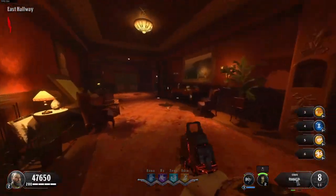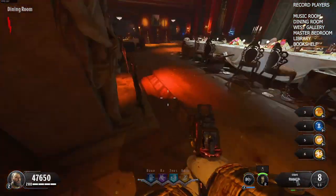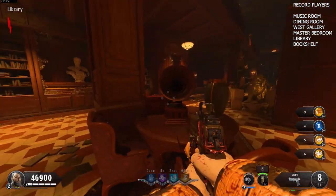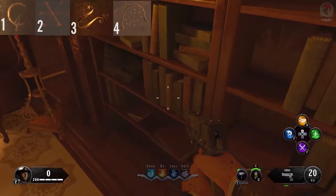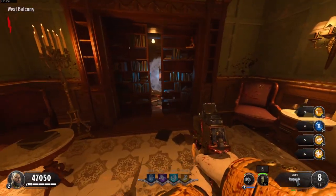Once you've opened up the doors of the map, you can go to the record players. You've done the music room one already, so now go to the dining room one, the west gallery one, the master bedroom one, the library one, and then the bookshelf one — which is a secret Easter egg location. Get four symbols on screen — shout out to Mr. Darjean for the screenshot — then go back and forth between the two bookshelves and it'll open.